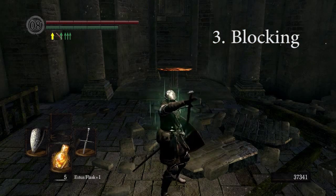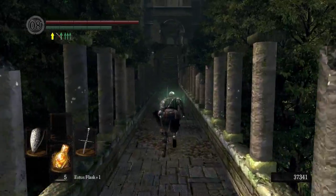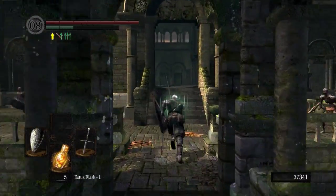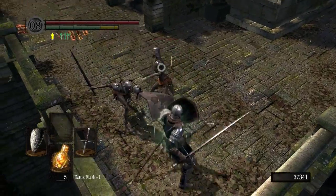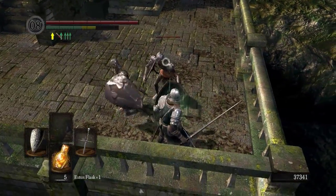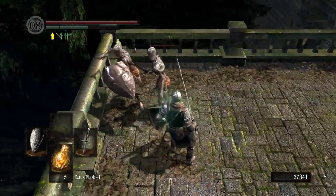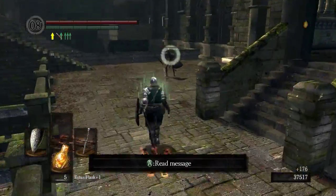Next up we are going to cover blocking. Blocking is pretty easy — you just hold your right bumper on the Xbox controller or you hold down Tab on the keyboard. I still suggest that if you're not using an Xbox controller, you use an Xbox controller; it's so much better than the keyboard. To block, just run up to an enemy and hold down the R1 button or the Tab button. Every time you are struck, you will lose stamina according to how much damage you took. You can't block forever and blocking also hinders your stamina regeneration, so just be careful.